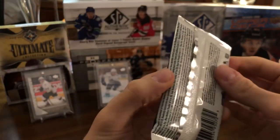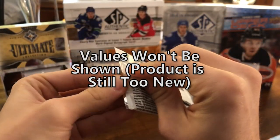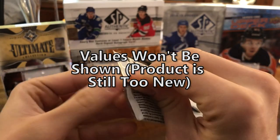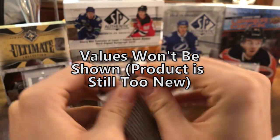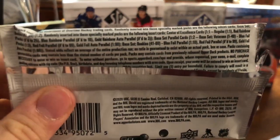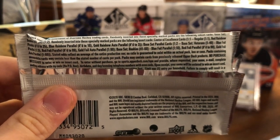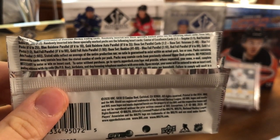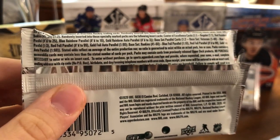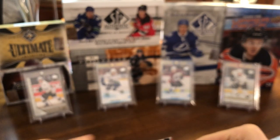Of course, we do have an overtime pack, so we will do that first. Trying out a new angle for the camera — it's kind of a little higher, but we'll see how it goes. I didn't check about the overtime inserts. It does say gold foil auto parallel 1 in 90 packs, so that's pretty tough. The most common auto you can get in here is 1 in 60.